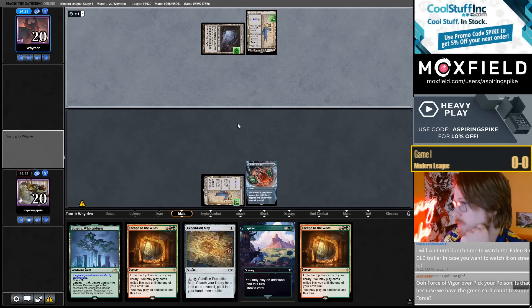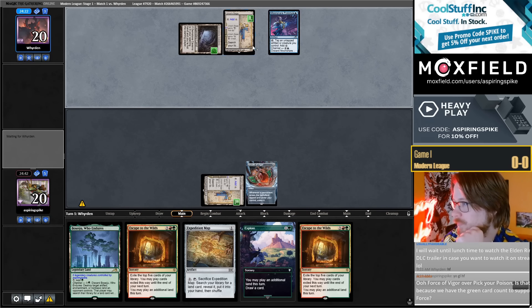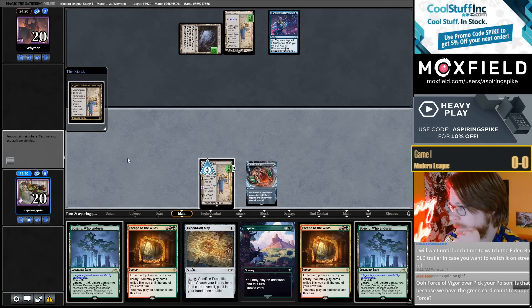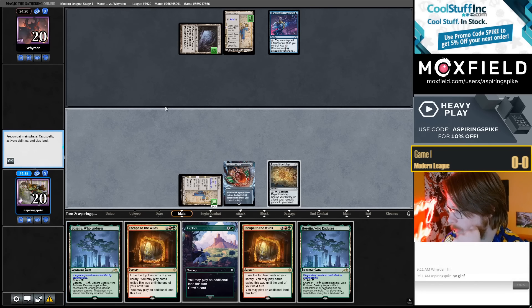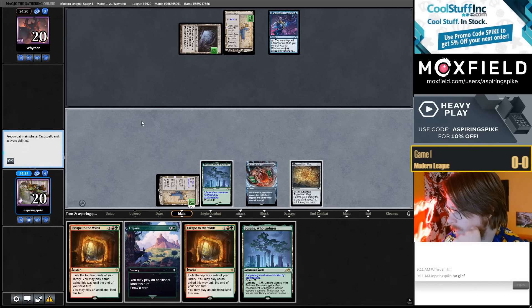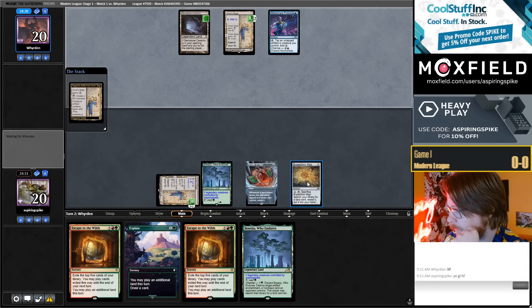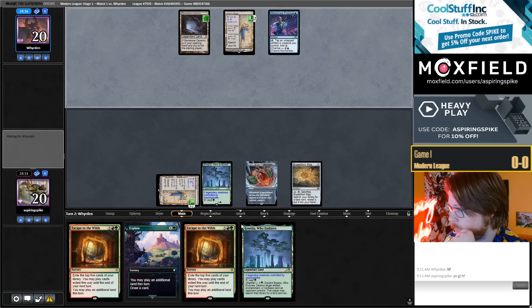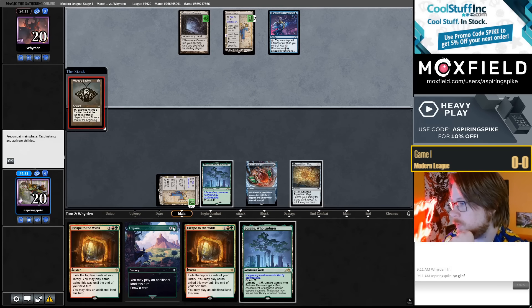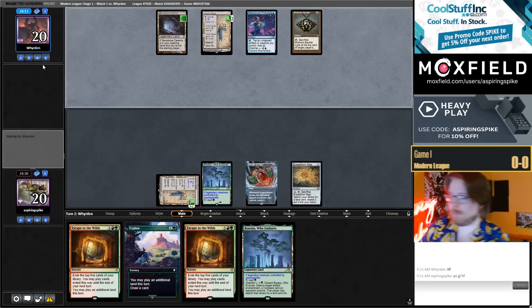You play turn 1 Urza Saga, I play turn 1 Urza Saga. They are on a cool deck. I think I need to play this map this turn — this way next turn I can grab Gruul Turf off the map, get 2nd Amulet, 4 mana, Explore, up to 6 mana into Escape to the Wilds. Bare minimum, could cast everything.